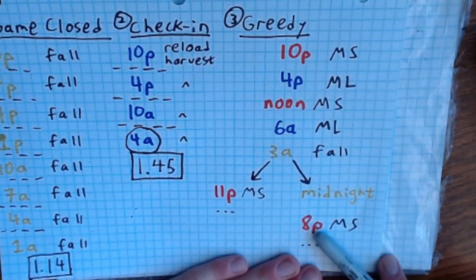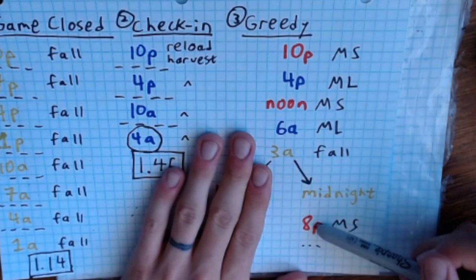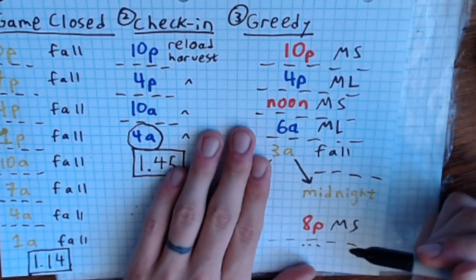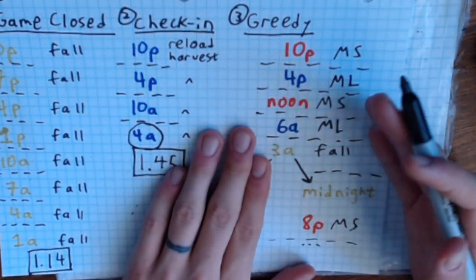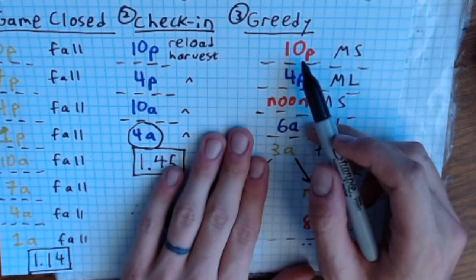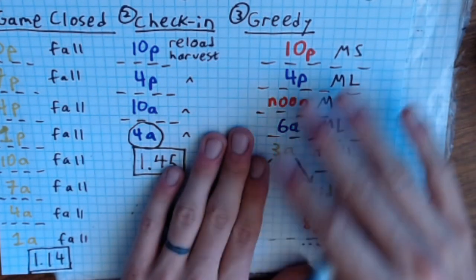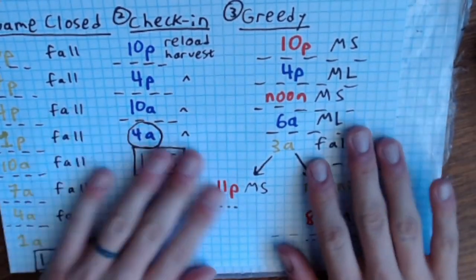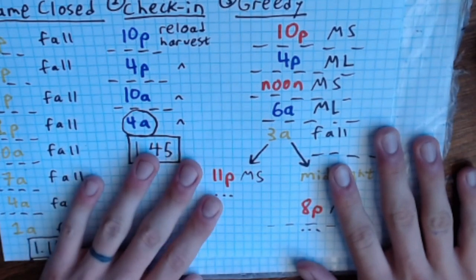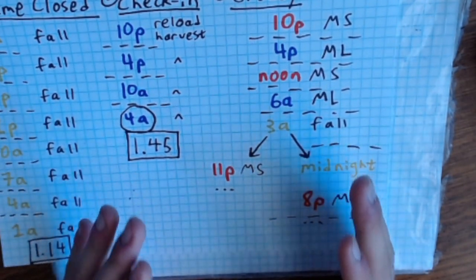There are two more problems with the greedy method. First, the hour doesn't line up — there's no regular schedule you can settle into. Second, the day doesn't line up either: it's a six-day cycle, so your evening multi-save happens on Monday one week, Sunday the next, Saturday the week after. For just a month that's probably fine, but since I'm trying to keep this up for a year, I want a schedule that's the same each week — set some alarms, settle into a habit.